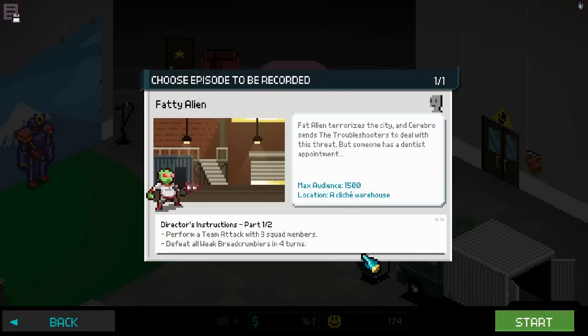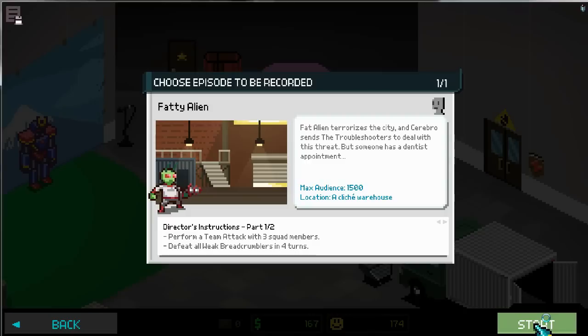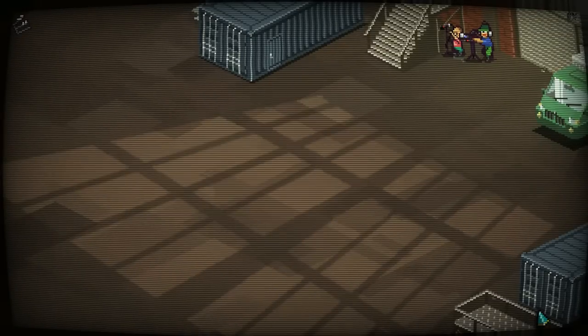Episode four of the troubleshooters sees us against the fatty alien in a cliche warehouse. There's a two-part mission, which I should really check the second half of - form a team stack with three members and defeat all the weak breadcrumbers in four turns. I think we're going to be acrobating again.